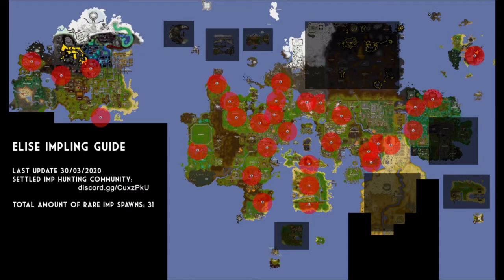The first thing I want to show you is the Impling map. This is the one that most people use — you may have seen it already. The reason I want to show you this is not because of all the spawns, which are very useful, but because the greyed out areas actually have a lot of the best spawn locations. Not everyone knows about these, so I'm going to show you a couple of them that have been very good for me, and hopefully they will be for you too.